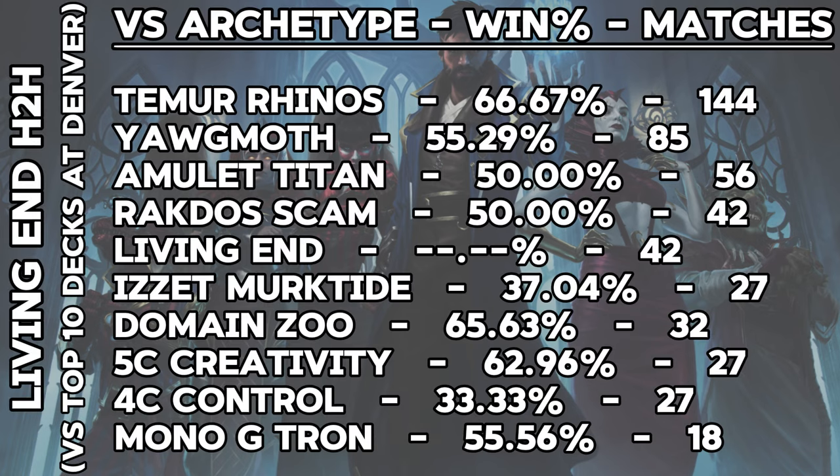Living End was the anti-Rhinos deck you packed for this event, not only winning 66.76% of the matches against Temur Rhinos itself, but boasting a 54.4% win rate against the entire field — the highest among the top 10 decks at Denver. However, what it did to Rhinos, Murktide and Four-Color also did back to Living End, with only 27 matches each for those two decks against Living End, both having sub-40% win rates in the head-to-head.